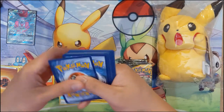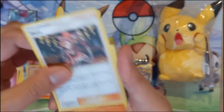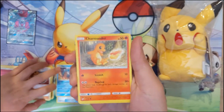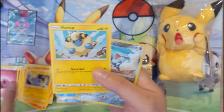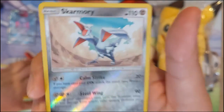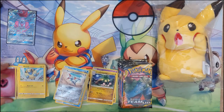We got a fairy energy, Dome Fossil Kabuto, Nita, Charmander, Mankey, Lynn, Emolga, Mareep, a Skarmory — have to admit not a big fan of Skarmory — and then another Alolan Exeggutor. Only one GX so far but happy about that.